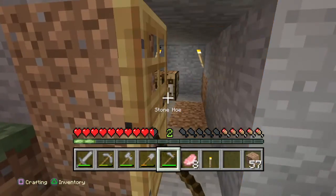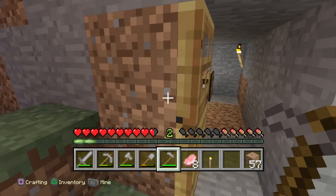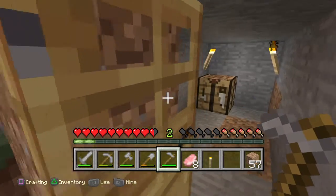Hello everyone and welcome to part 3 of How To Minecraft. If you wonder what this block is, this block's called a door. And you can, by pressing L2, you can open and close it.